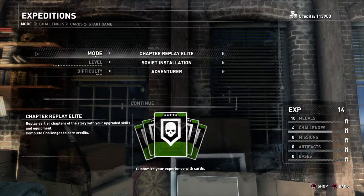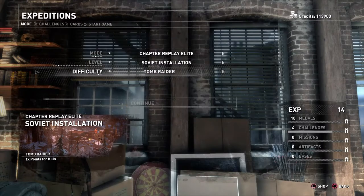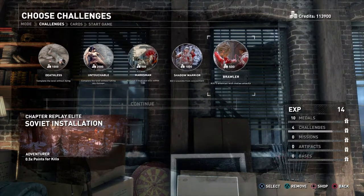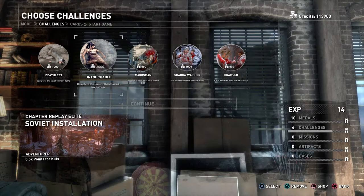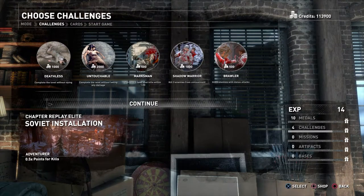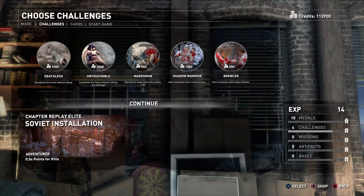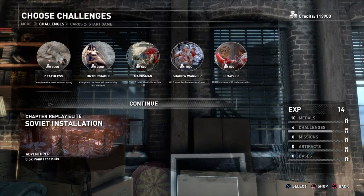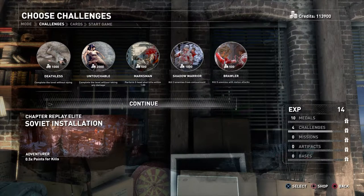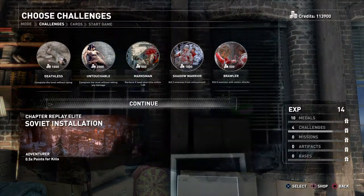You can also complete the challenges to earn credits for card packs, etc. Choose Elite, Soviet Installation is the level, and if you put it on Adventurer it will make it a little bit easier for you. Select Continue. You will obviously gain more credits to buy card packs, and there is another trophy for having 150 cards and 300 cards. So the more credits you have, make sure you check your gifts — you will get another two trophies based on the amount of credits you have. You can buy a pack of five cards for five thousand credits.